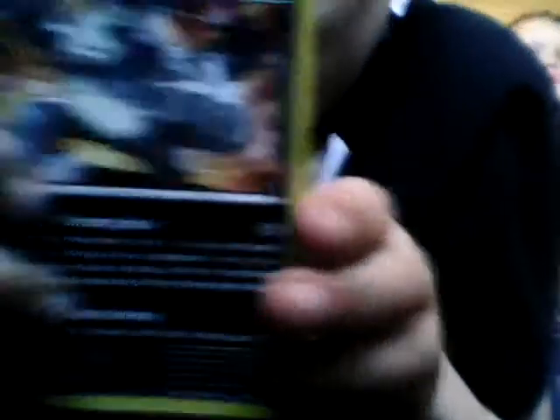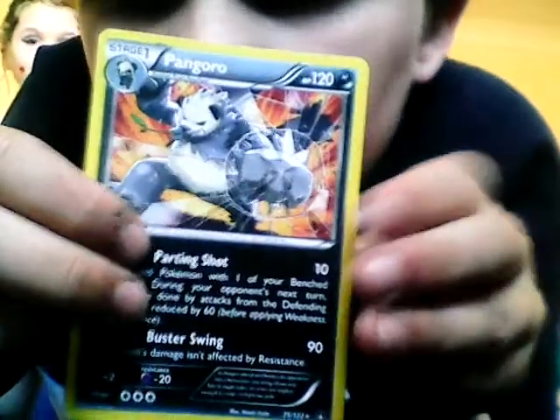So the first up here guys we have Pangoro — stage one, 120 health. Parting Shot for 10 and Buster Swing for 90. 90 damage, which is kind of cool, and nice artwork. I got this in a blind pack — in a normal Pokemon pack it's just repackaged cards from all different sets. I've got Sun and Moon cards, I've got GX.